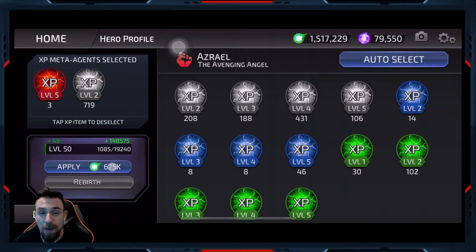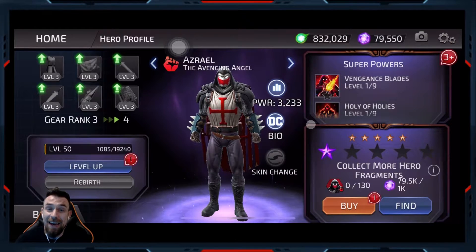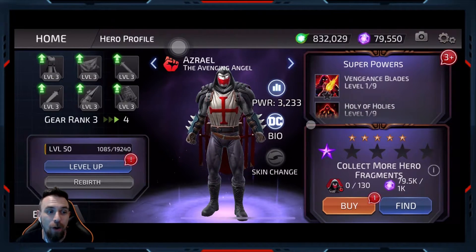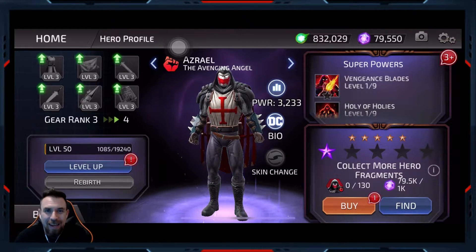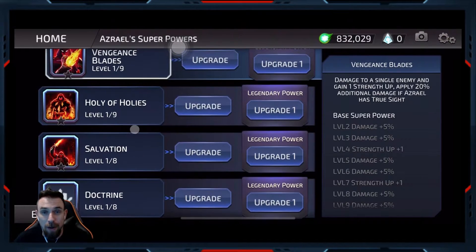I kind of thought maybe I would level him up to level 60 or at least level 55. But being that I kind of need Batman for the raid, I really need to use some of these on Batman and save some essence on Batman. I'm just going to do 50, just like I did with Artemis. And with the gear, I need to save some for Batman unfortunately, so I'm just going to go up to gear 3. That would give me a general idea whether or not I want to spend everything to level him up to where the rest of my best heroes are.